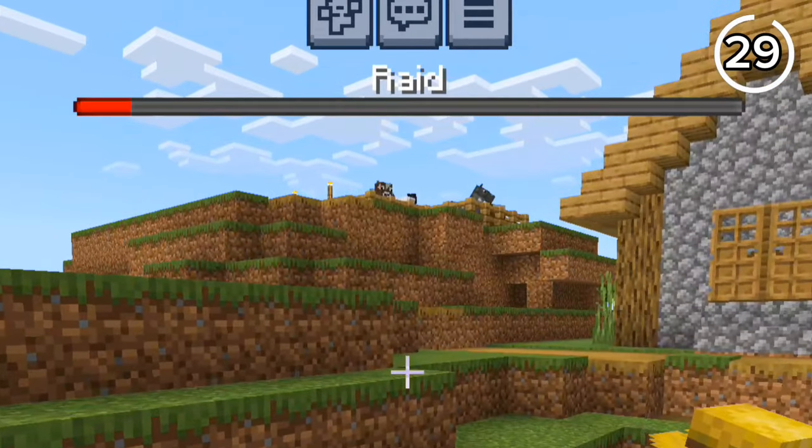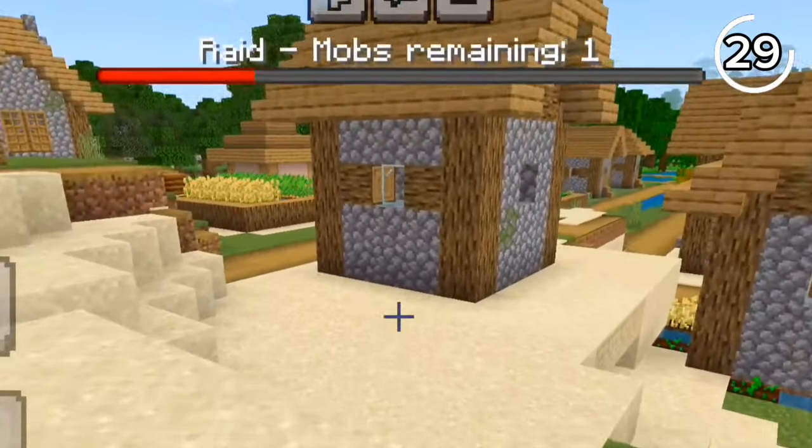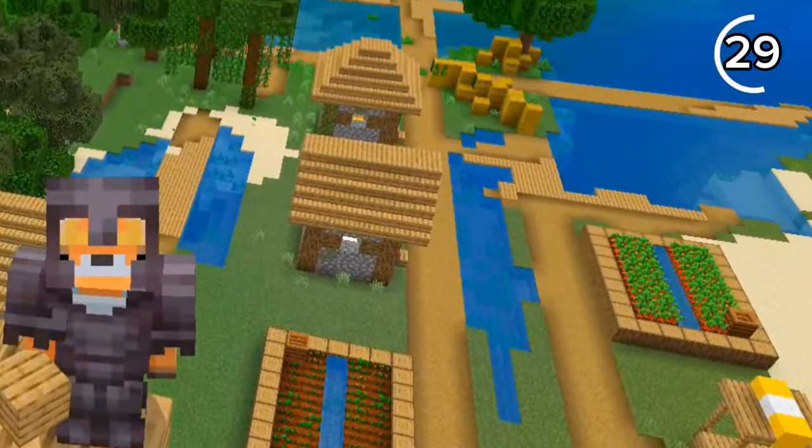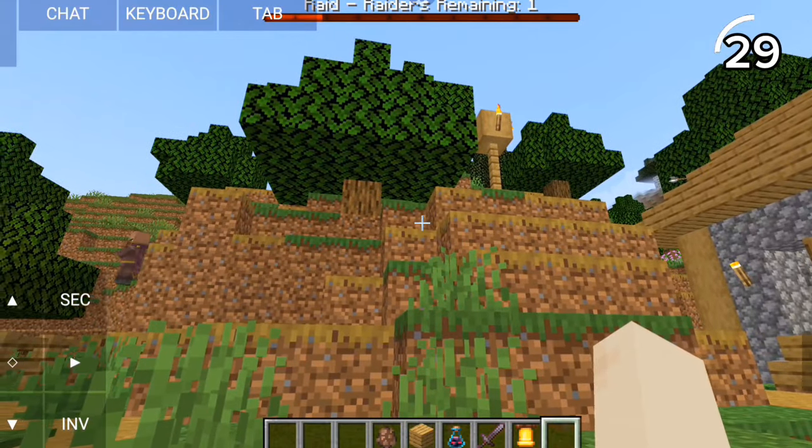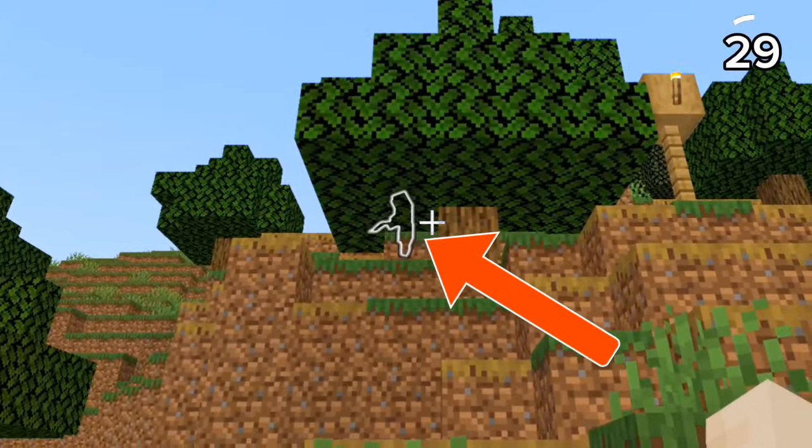During raids, you've probably experienced almost finishing but not being able to find the last raider. This is where the bell comes in clutch — ringing the bell will outline all raiders within 32 blocks for a few seconds.